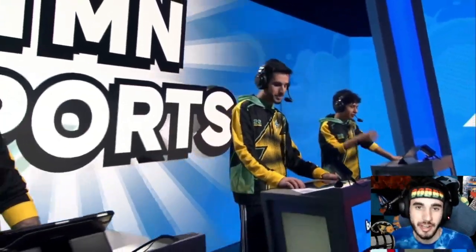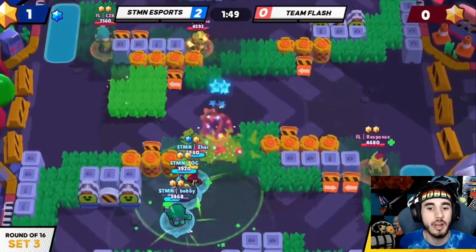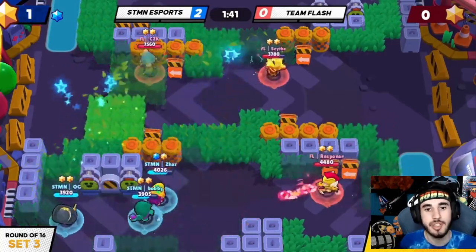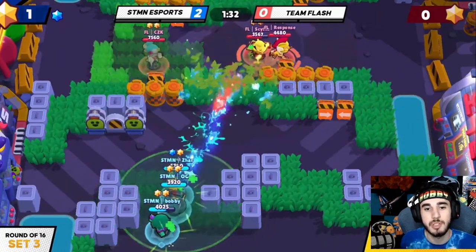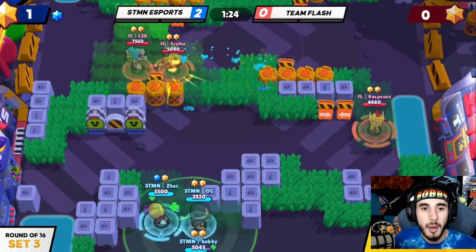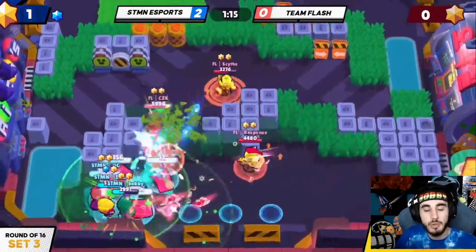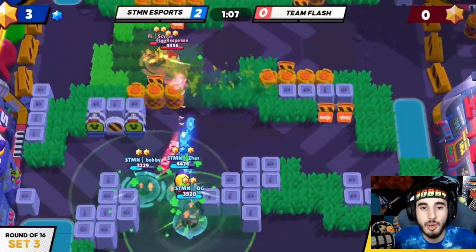Let's head into set number three — Bounty on Layer Cake, which we suck at specifically. We're going with Dog, Gene, and Max. The reason for this weird comp is we knew 100% they were going Gene and Max — they seemed most confident with it, Response is really comfortable on Max, Scythe is really comfortable on Gene, and they played it a lot with Rosa and did well. We couldn't think of a great direct counter, so we decided to run the same thing but throw in Roughs because Roughs basically counters Rosa, and just try to get as beefy as possible and slowly win.